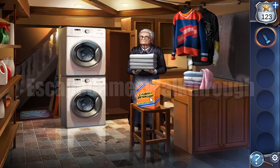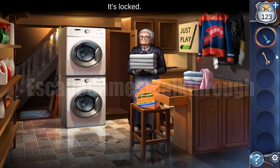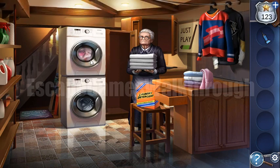It opened - we need to find the code. Here's a key in the drawer, and with the key we can open this dome and get the basket of clothes. Let's wash it. Here we can see a paper with clue J and the text 'just play'.